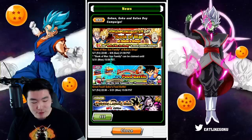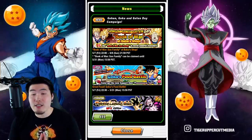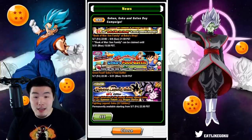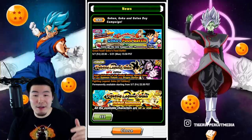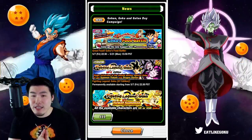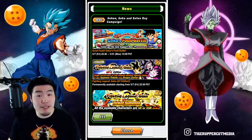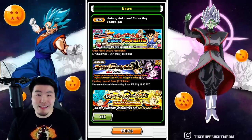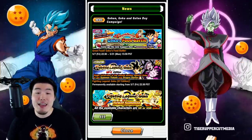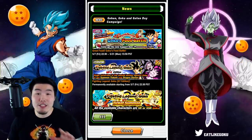We have Goku's Food Battle dropping tonight. Through this, you can get the new Brontosaurus's Tail, which is a solid new support item, as well as some Aged Meat — small, medium, and large — for completing missions. The new Fighting Legend Goku GT event is dropping at the same time, at 10:30 Pacific Standard Time. Once that event drops, I do plan to be streaming, so make sure you guys tune in. We'll run through it as quickly as we can, and also with as many categories as we can.